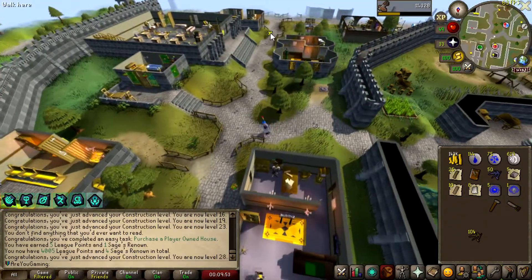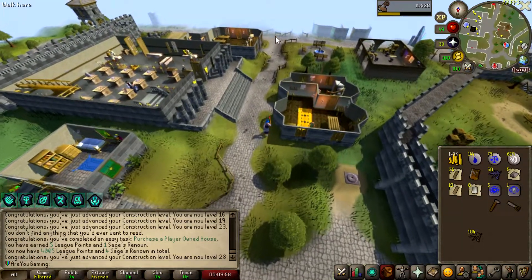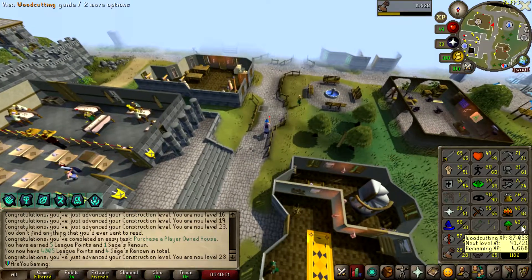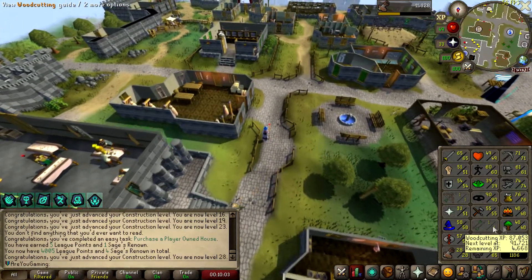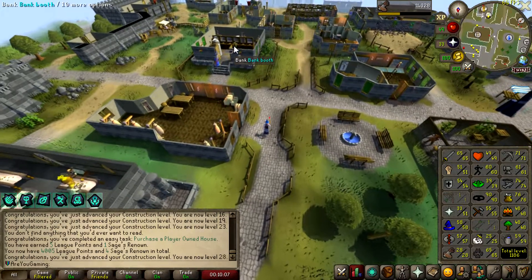We could already go ahead and change our house portal and get some points. I'm going to start getting construction up soon. I do need to start training woodcutting again. I'm also thinking about unlocking fletching and range so I can just do quests and get as much XP as possible.